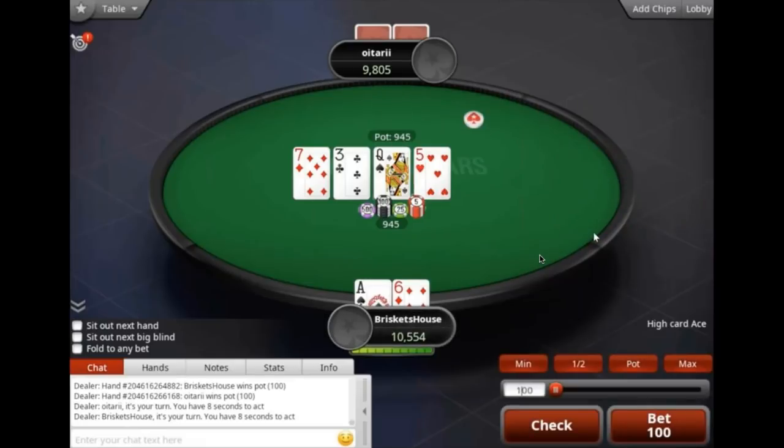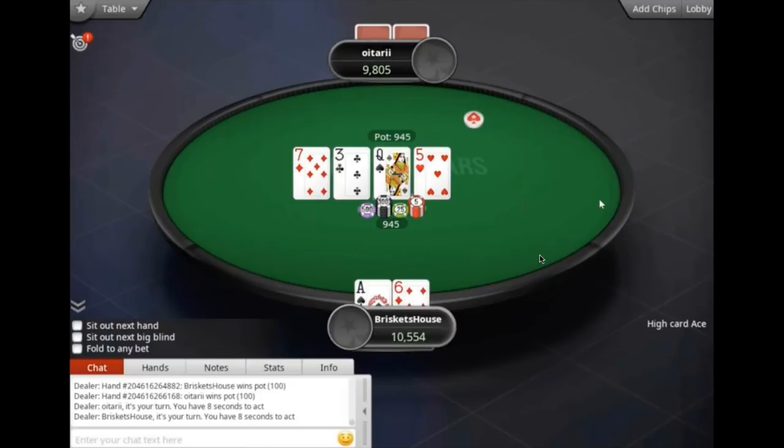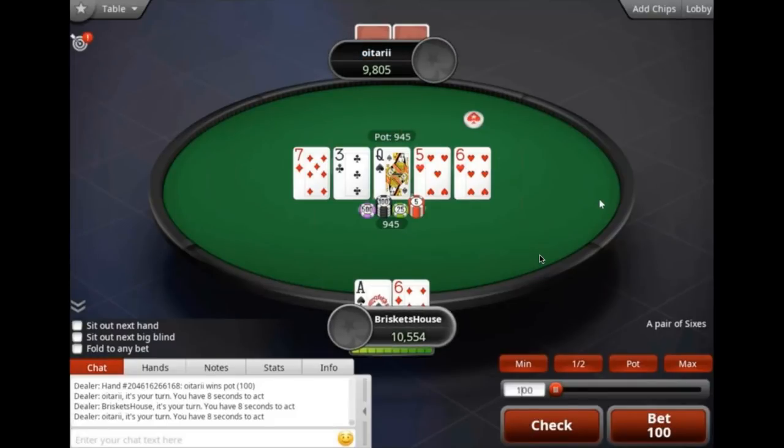Even though we've turned some equity here, I just like checking. We're not really folding him off a better hand — maybe some brick three — but there's not much sense in leading this hand because we're still good. The opponent still has plenty of hands we beat a bunch of the time. It's not like he's checking back 9-10 suited, 8-9 offsuit.